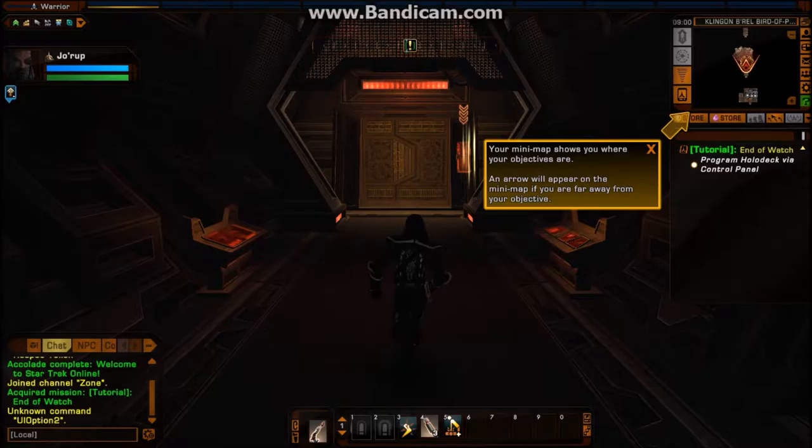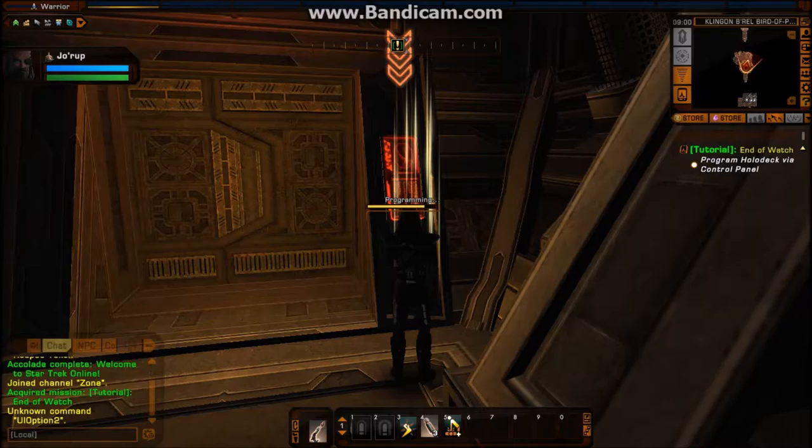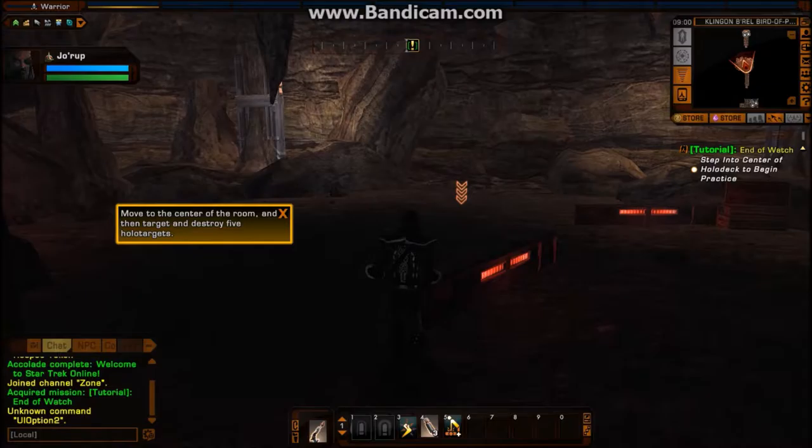Your mini-map shows you where your objectives are. An arrow will appear on the mini-map if you are far away from your objective. Move to the center of the room and then target and destroy hollow targets.